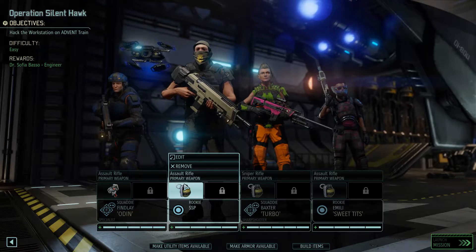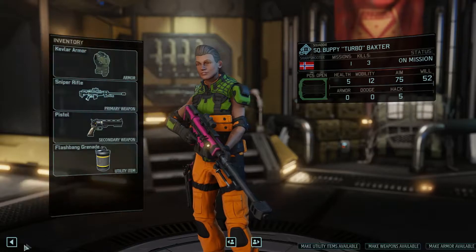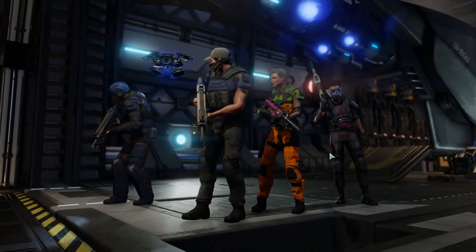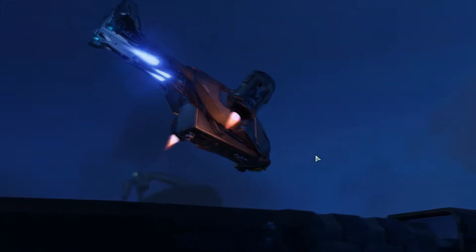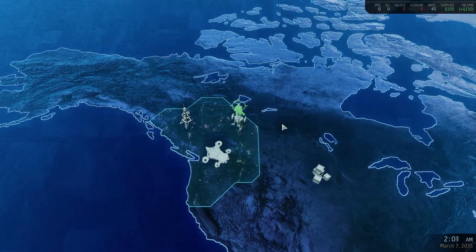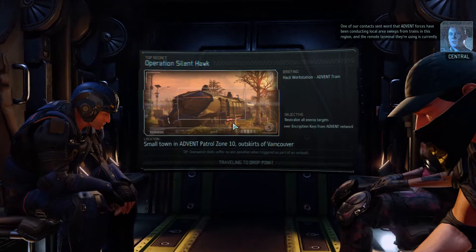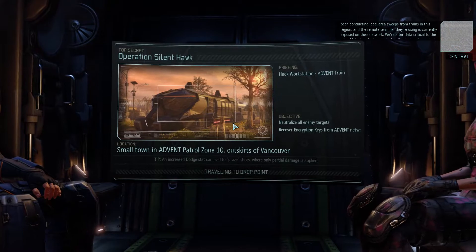We need to give the flash grenade to somebody — we'll just give it back to Baxter. Alright, we're all set to get going. We've got two rookies, Tychus and Baxter. It should be a little bit easier than our last mission since we've got two squaddies, though getting rookies trained up to squaddy early is kind of important. The first building we're gonna build will let us train rookies to become squaddies immediately, so I'm not super worried about it.